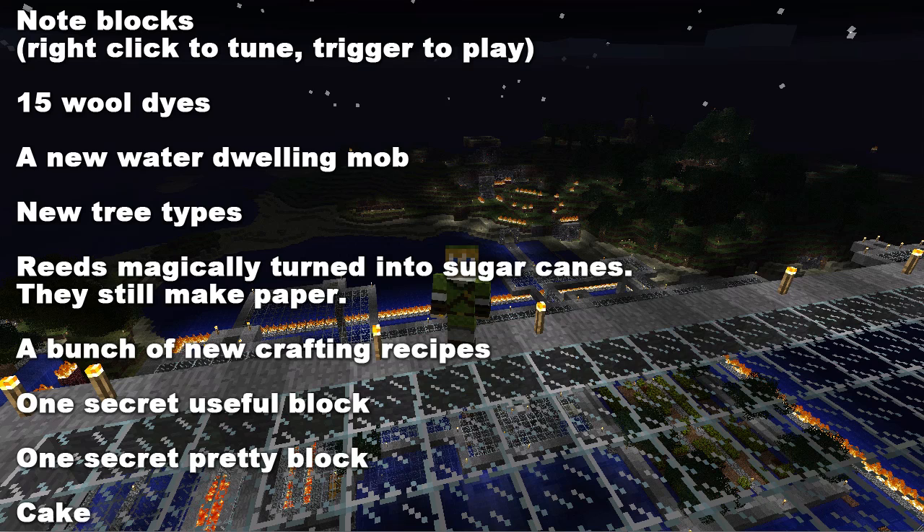So, with no further ado, it's note blocks, 15 wool dyes, a new water dwelling mob which is a squid, new tree types, and reeds magically turn into sugarcane, which still can be used for creating bookshelves or paper.